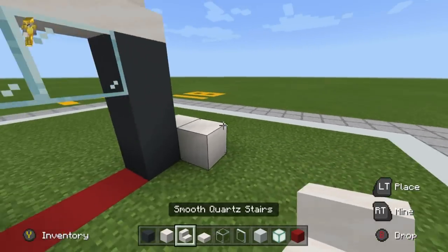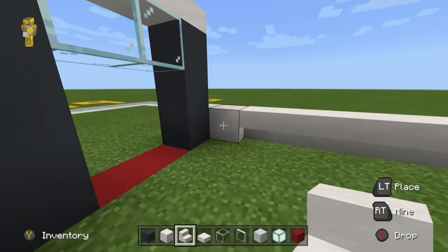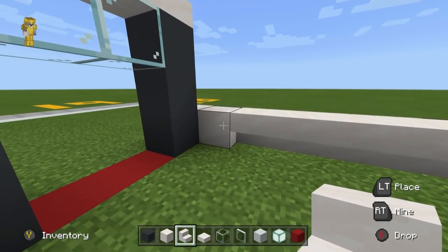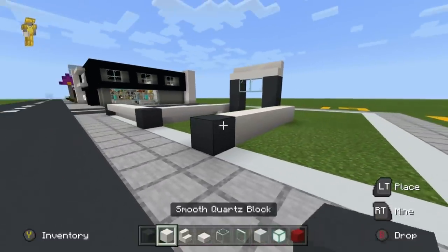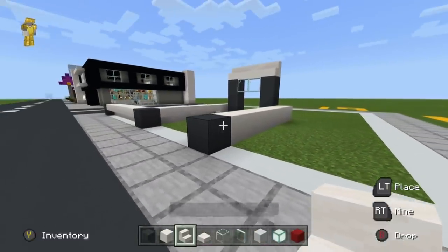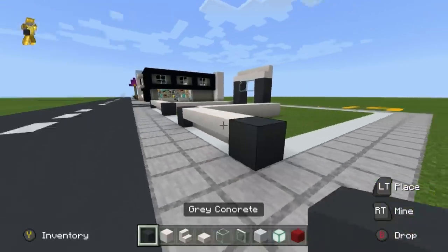We're going to place five upside down stairs — one through five — continuing on from where we just left off. Place a grey concrete on the end with four upside down stairs going right — one through four — then grey concrete on the end.